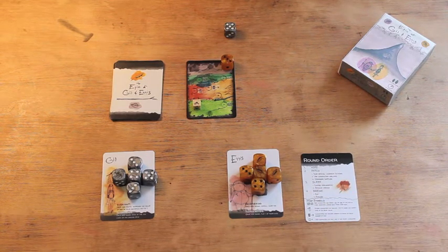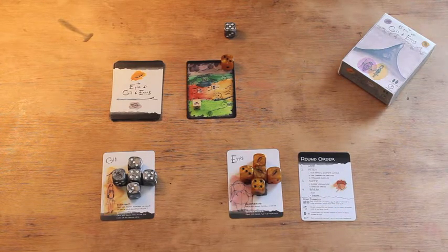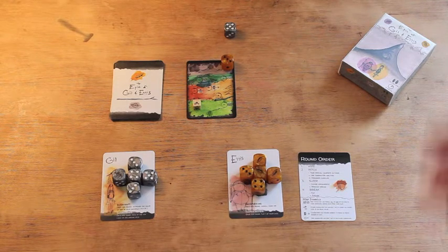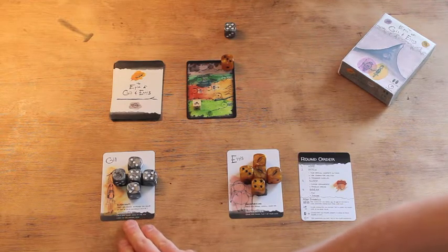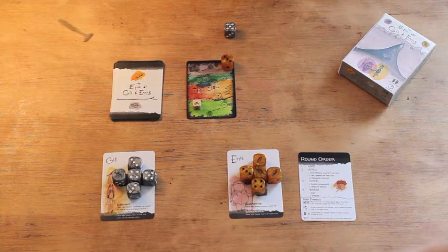Now we move on to the sleep phase, which has two steps. We're settling down for a night in the wilderness. The first step is to select who's going to dream. Each night we'll encounter dreams, and those dreams will teach us things or give us more worries. We need to decide whether we're going to dream alone — Gil or Ennis dreaming while the other keeps watch — or whether we're both going to sleep and dream together.